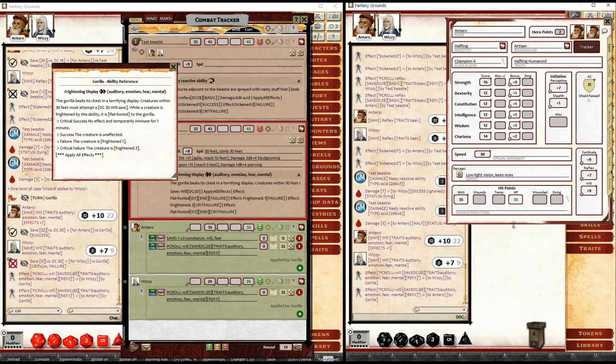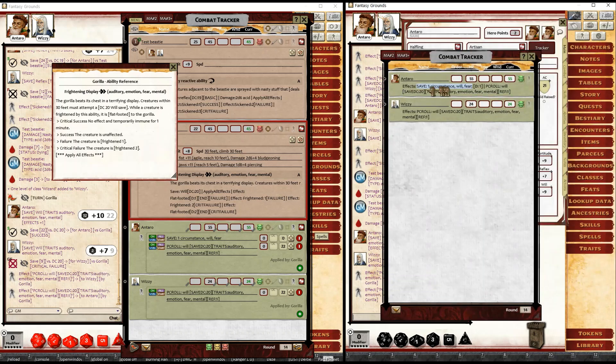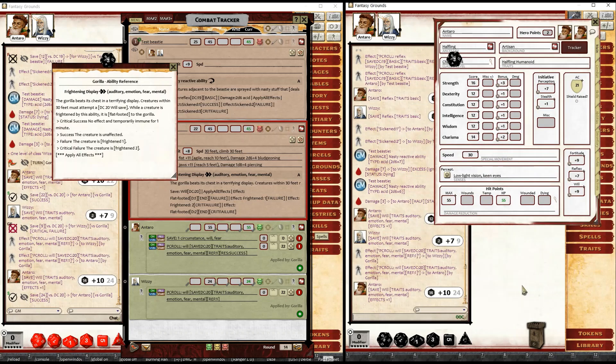On the right hand side of the screen here is a player instance, with Wizzy logged in on another instance just off screen. The GM tells the players to make a will save. There's a PC roll effect in the combat tracker, and when they make a will save it's going to be matched to that PC roll effect.